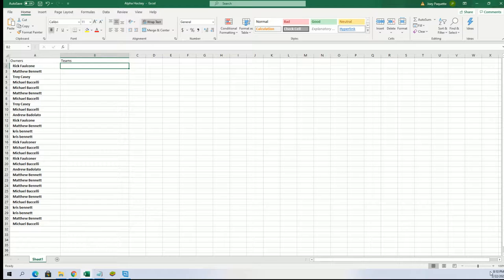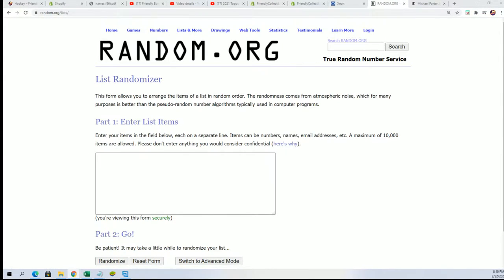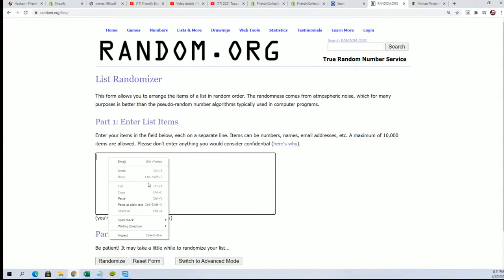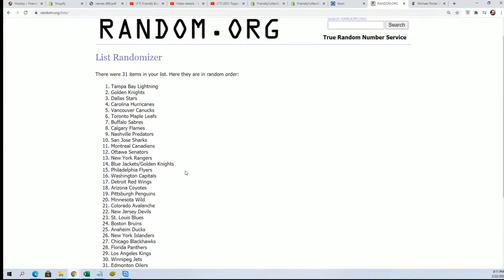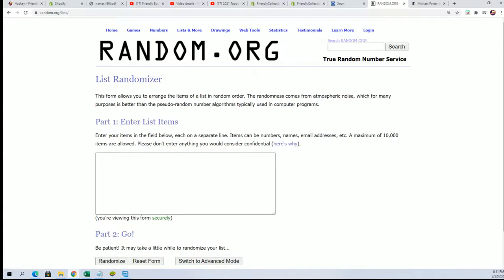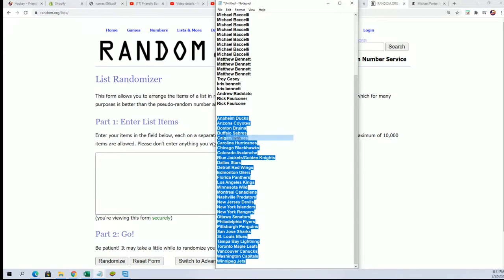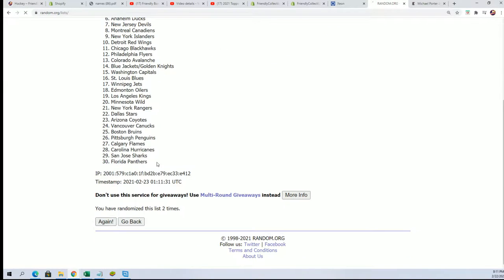Now time for the team random. Wishing you the very best. Seven times. We have 31 in here — it's only supposed to be 30, so let me fix that. There is one combo spot. There we go. Seven times for the teams, 30 teams. Lucky number seven. Amen.